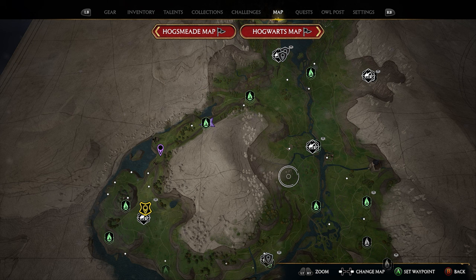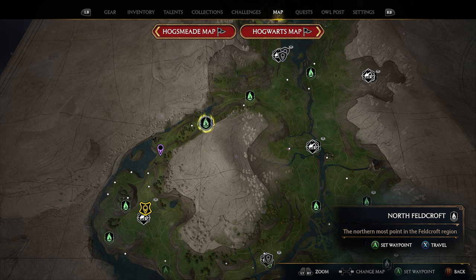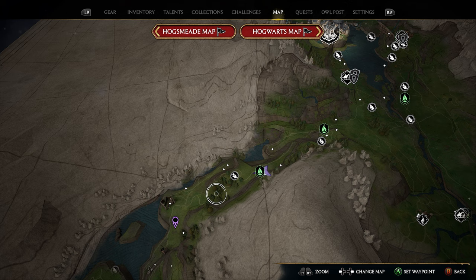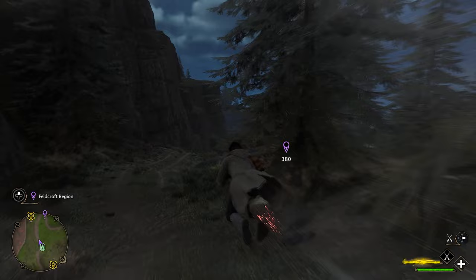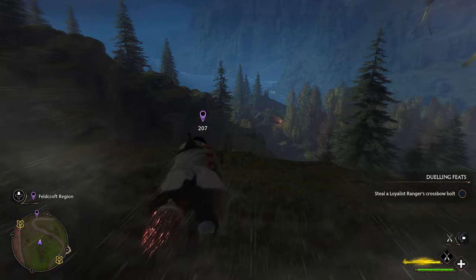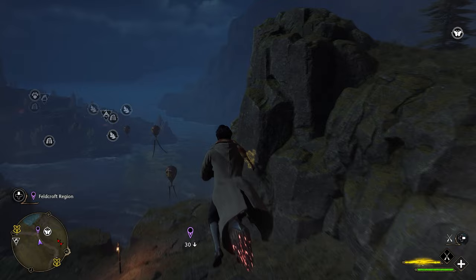For our next location, go all the way west to the far side of this giant mountain, where we have a fast travel called North Feldcroft. Fast travel here — from this location there's a main path that goes down this direction, and in front of these ruins right here is where our butterfly location is going to be. Follow the path down toward your purple marker, and as you get close, use your Revelio spell. Our butterflies are actually located right on top of this hill right here.